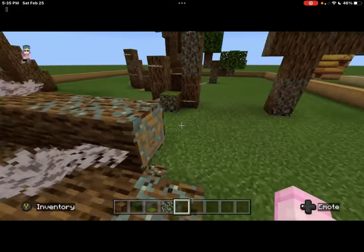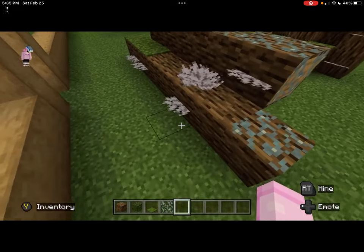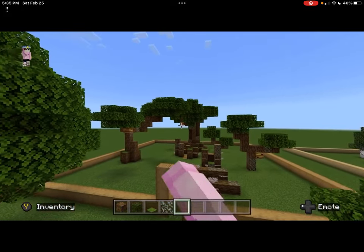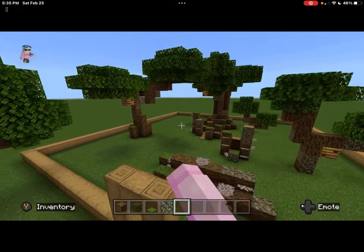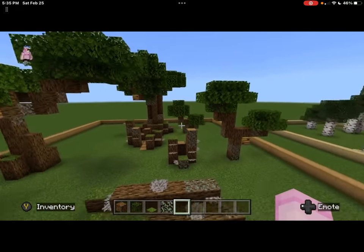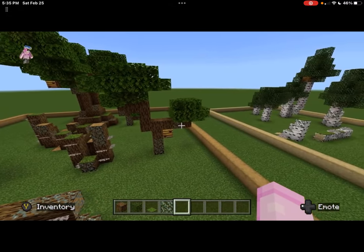So this is like a dead log in the oak tree. That's pretty much everything to do with the oak trees. Honestly, I really like how this turned out. And if this was actually glow-like in, I think it'd do really well in lighting the forest up and keeping mobs away.